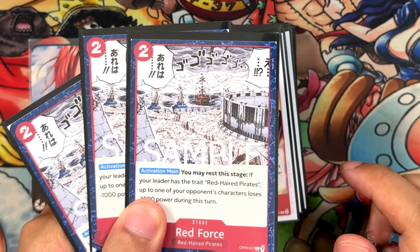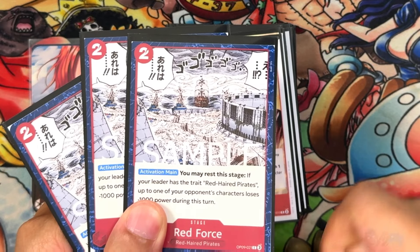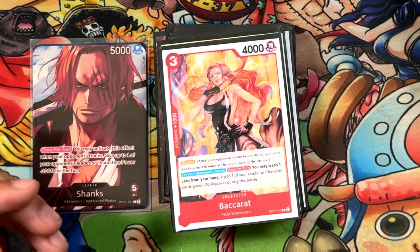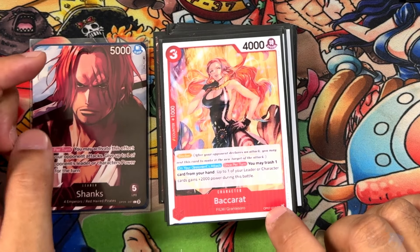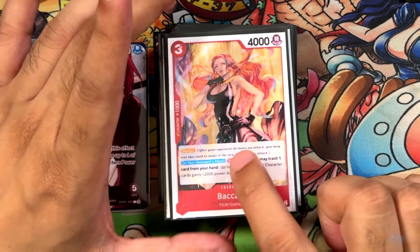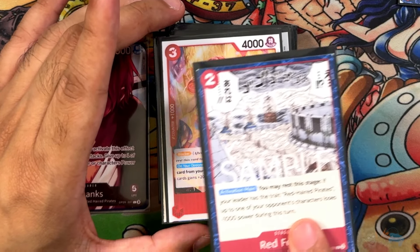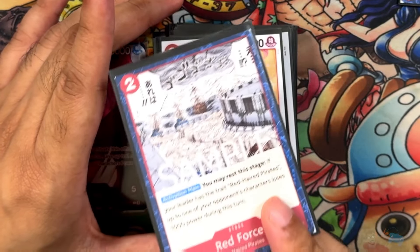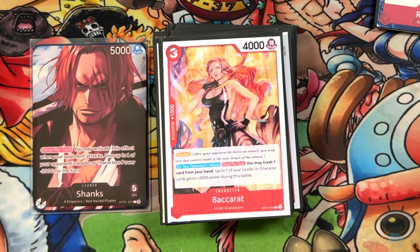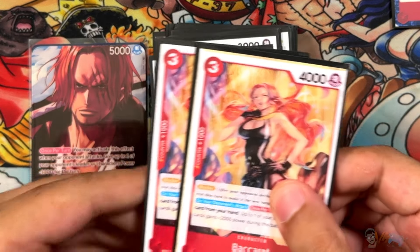The only downside to Red Force is that once it's on the field, it's kind of dead. But there are other cards in the deck you can use to cycle it out. One of them is Baccarat from OP07 — a film card, Grand Tesoro. 3 cost, 4,000 power, 1 counter. It has innate blocker, and when your opponent attacks once per turn, you can trash up to one card from your hand to give up to one of your leader or characters 2,000 power. Essentially every card in hand becomes a 2K counter. Running two of these.